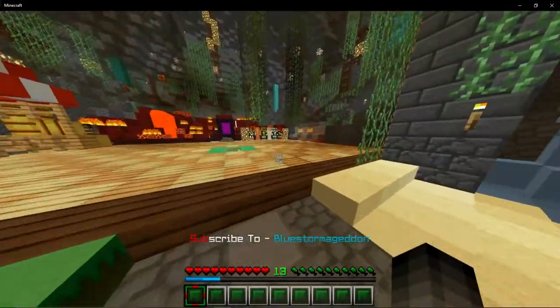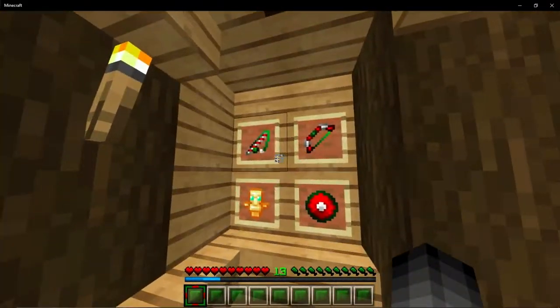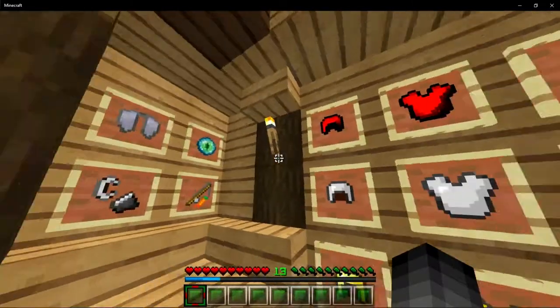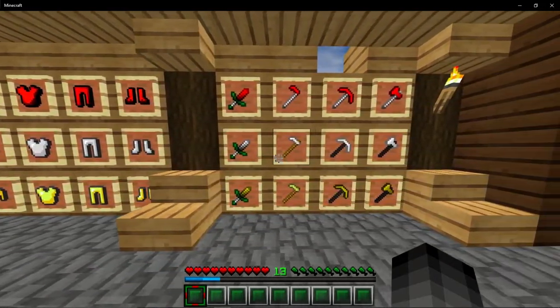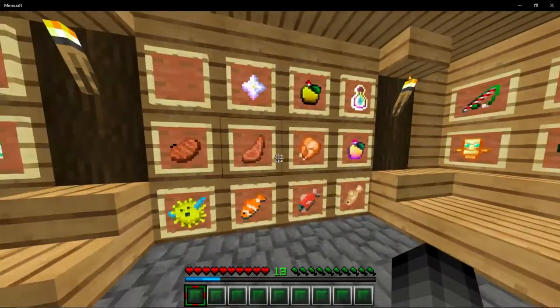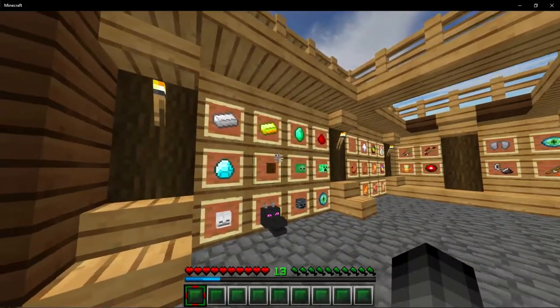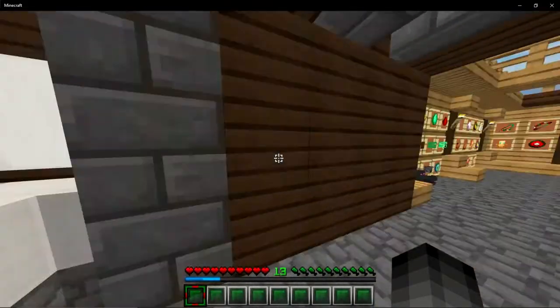Here are the items: the fishing rod, the bow, the ender pearl, all that good stuff. Here's what the armor looks like in your inventory, here's the weapons and the tools, here's the food items, and here's the ores in their ore form.